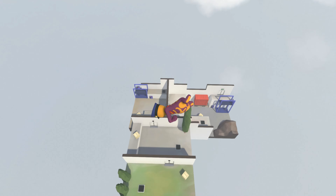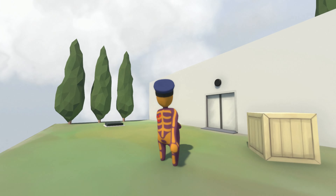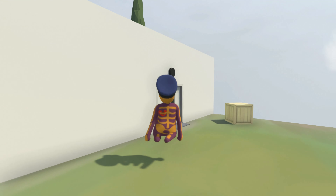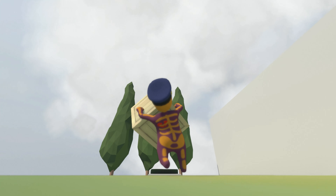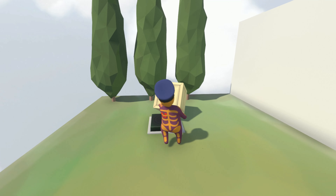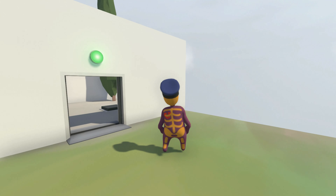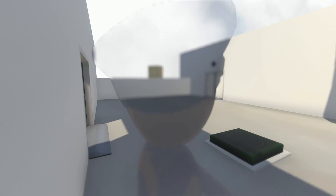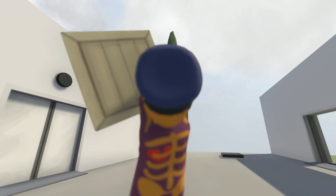This is starting to get more complicated — it shows you can move stuff around. This is a button; as you can see, it opens the door. But the problem is it closes before we can make it. So what we can do is move this box, lift it over here, and place it down on the button. Or you can just go through the door — sometimes we can cheese the levels and just swing our way over. You can do that for quicker results.